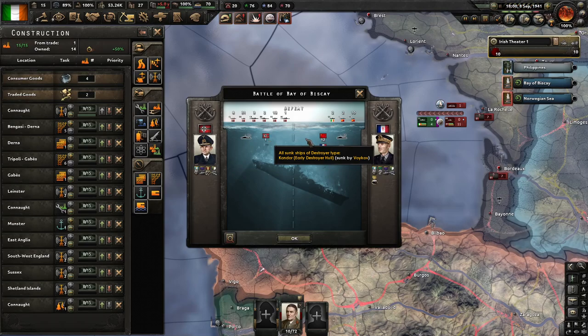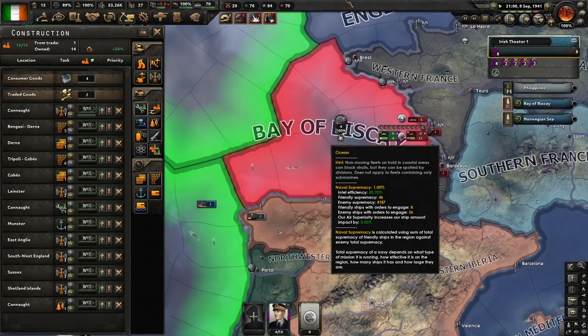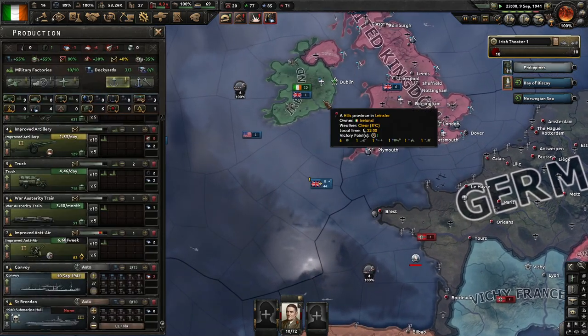They lost one destroyer to three French convoy escorts and 12 Soviet destroyers. Yeah — they were outnumbered. They weren't going to be able to do much.